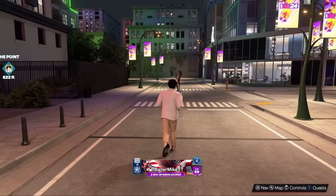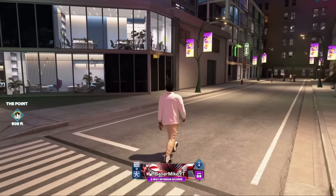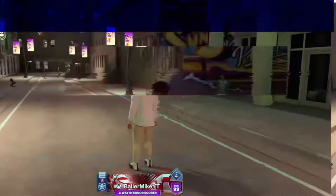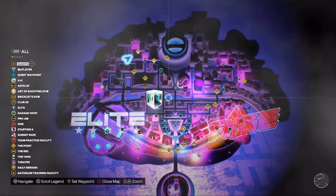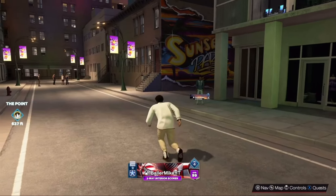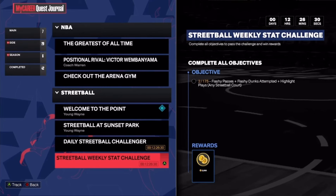Step 2 comes with a little bonus — you can make up to 20,000 VC an hour with this as well. I'm about to give y'all a quick step-by-step guide. All you want to do is look on the map and find Sunset Park. Once you find it, head over there and go to the streetball weekly stats challenge. The rewards — you can get up to 3,000 VC.